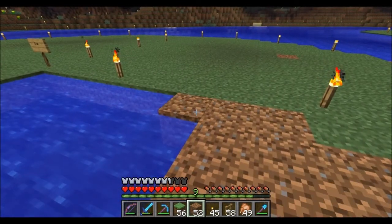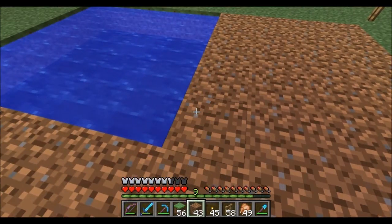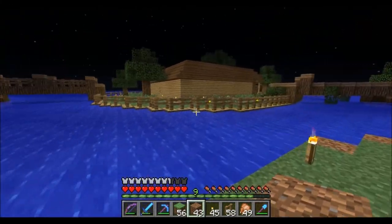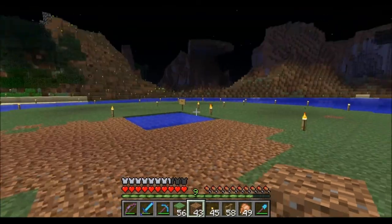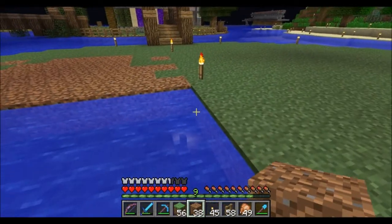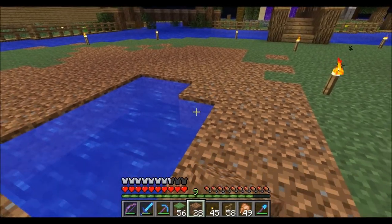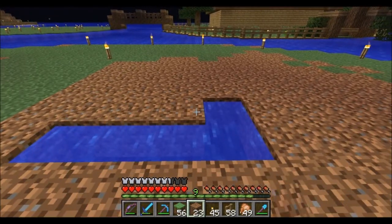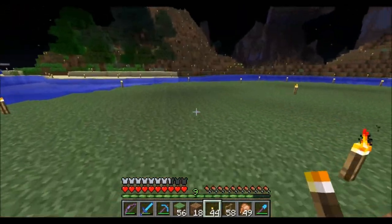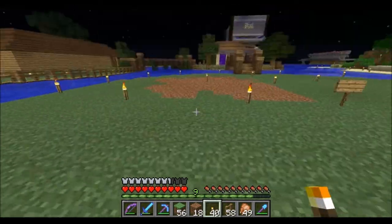I might have to hit it with a hammer to break it off. But yeah, these platforms actually take me a while to make because of the wood outline — I have to go underwater and put a netherrack outline and then go around and put the wood on top. Fences are a pain to make, I always hate making fences. But since we have a wood farm I might just make an entire inventory of fences and work with that. There's no waste in it anymore except the bone meal, but it doesn't matter because we have so many mob systems on the server.